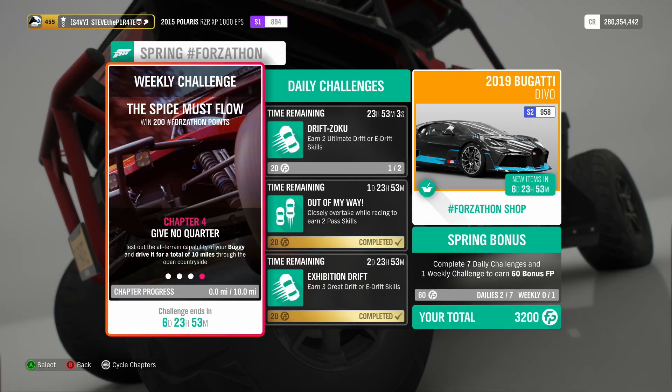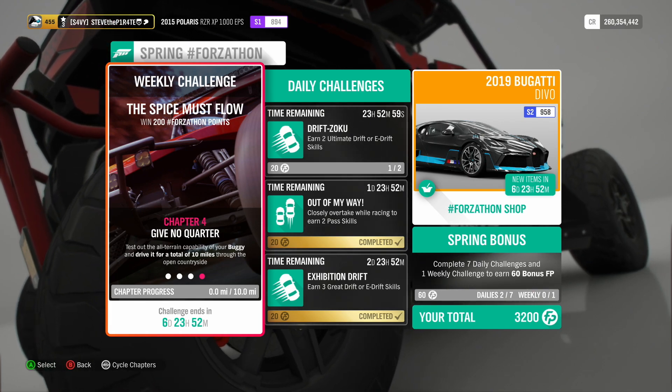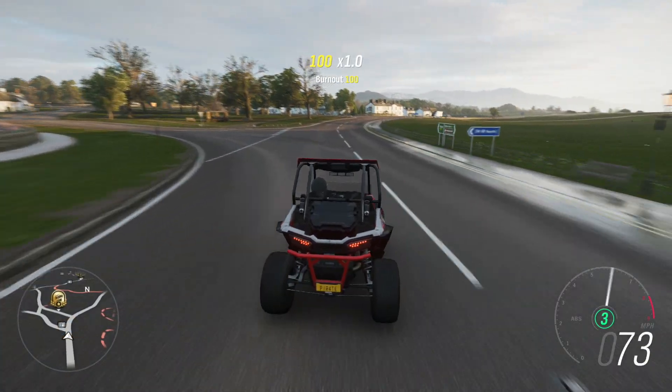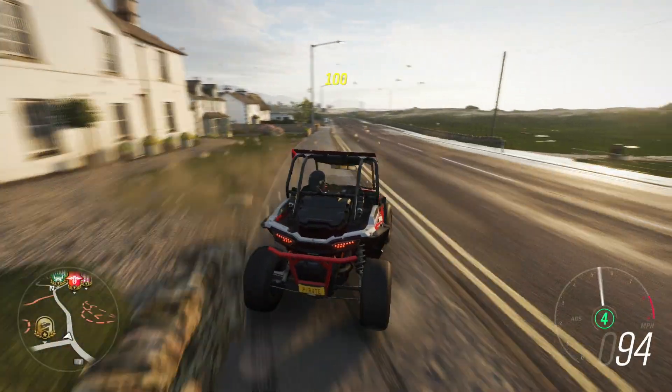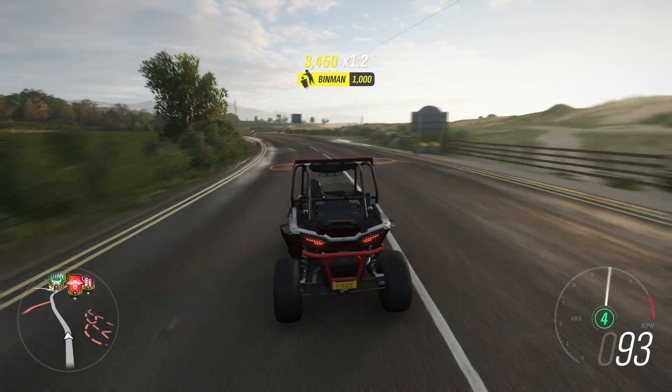And lastly, Chapter 4: Give No Quarter. Test out the all-terrain capability of your buggy and drive it for a total of 10 miles through the open countryside. You don't have to do this in the open countryside if you don't want to — you can just drive it for 10 miles up and down the motorway, freeway, whatever you want to call it. You just need to drive the buggy for a total of 10 miles.